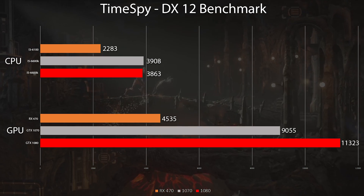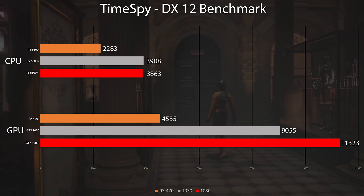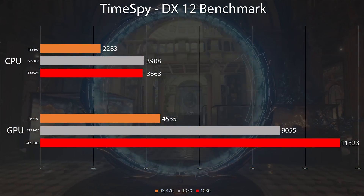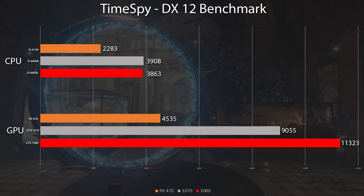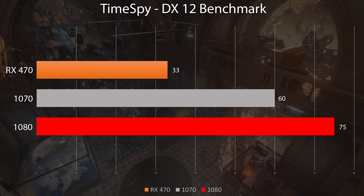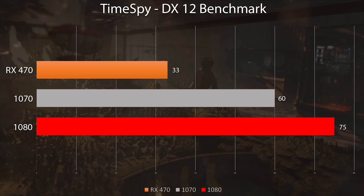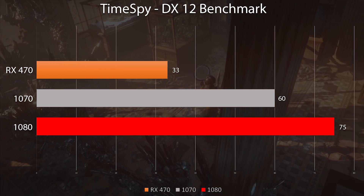For the benchmarks, everything is run at 1080p, as that is what this budget rig was built for. For the 3DMark benchmarks, I decided to include the test results from my GTX 1070 vs 1080 video — be sure to check that out. As you can see from the DirectX 12 Times Spy benchmark, the CPU performs about 50% less compared to the i5-6600K. You can also see somewhat from the same results when comparing the RX 470 to the GTX 1070 and 1080. This build costs around $1,000 less than my 1070 and 1080 builds, so price per performance, we are showing a really good start to this rig's capabilities.